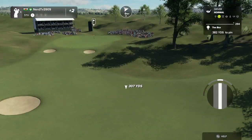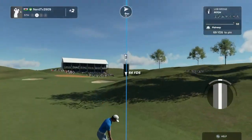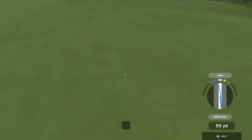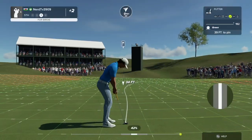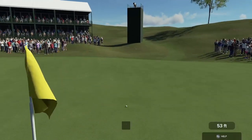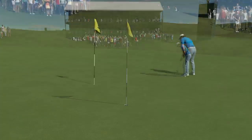Let's see what we can do here on the fifth hole. Got some good contact on that one. This putt to take you down to one over. This putt is about 14 feet. Well done on this one.